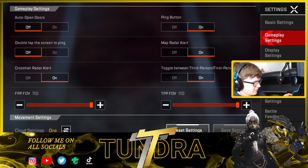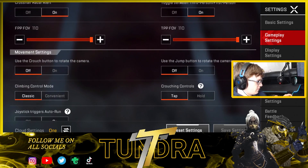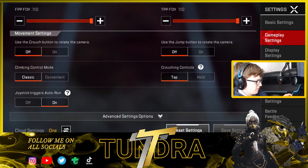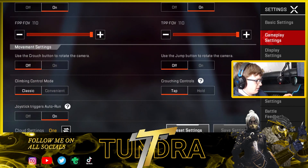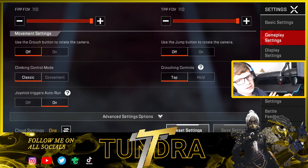Map radar alerts I've got on Ping button because we obviously ping in scrims and ranked. Toggle between third person and first person I've got on, but I never actually play third person. Radar alert is on. My FOV is 110 on both, but again I don't play TPP so we only keep an eye on the left side.